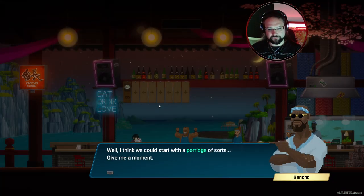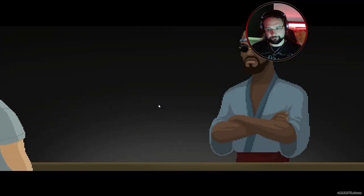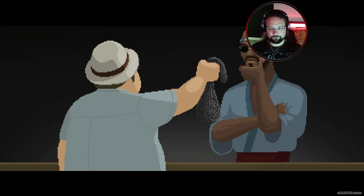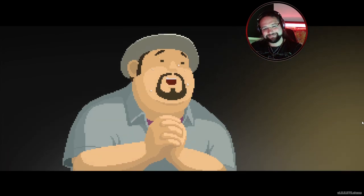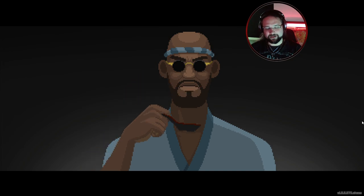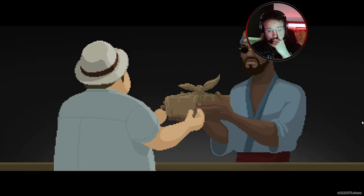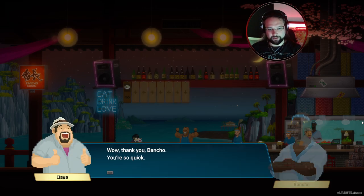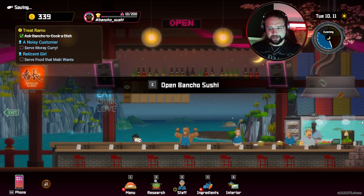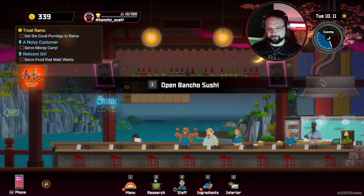This coral has to be prepared so it's easy to eat for sea people. Well, I think we could start with a porridge of sorts — give me a moment. There you go, I softened the coral to make it easy to eat. Thank you Banjo, you're so quick! Let's take this to Ramo. I've got one question — when he opens that underwater, surely that's just gonna go everywhere, right? Let's open the restaurant.